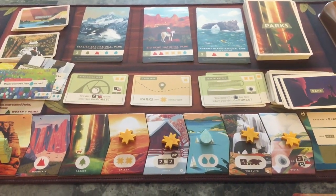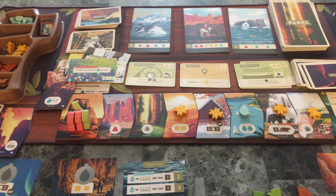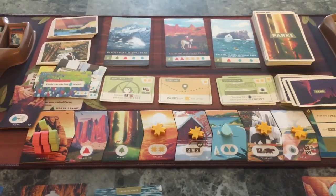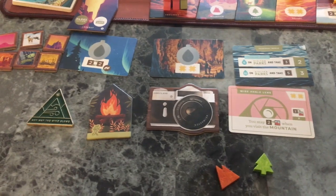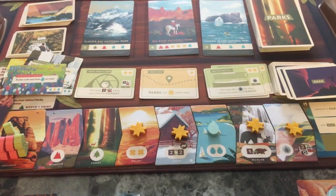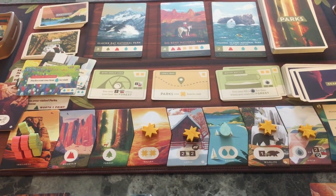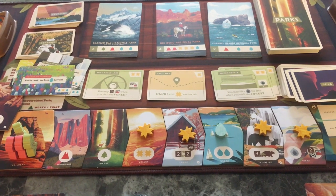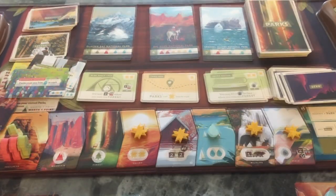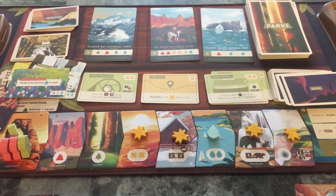I just wanted to show you a little unedited video of how to play and a sample round in a two-player game. Of course, when you have more players it's a little more crazy on the trail and you'll be using campfire tokens more strategically. My review video and a more polished how-to-play will be coming out soon. I hope you really enjoy this game - this is Parks by Keymaster Games. If you like what you see, go buy it.